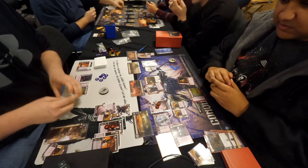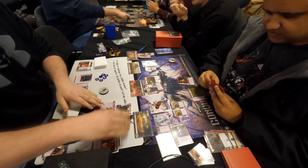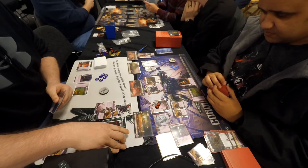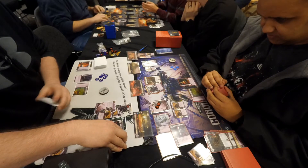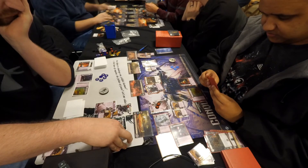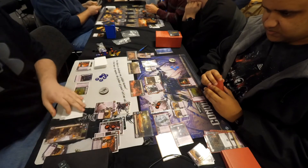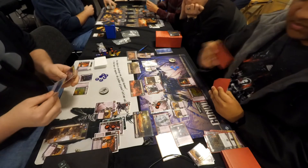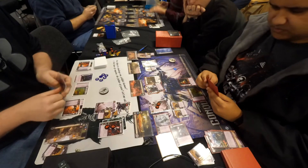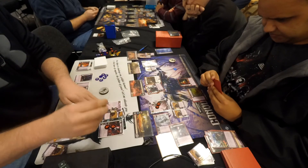Planet number two is two resources and a card to the right for Chris, with both players' copies of Archon's Palace altering this significantly. Planet number three is a couple of cards potentially for Chris, and planet number four is an additional card for Chris. At planet number one, Archon's Terror removes the Clavex War Leader entirely from the combat equation, and two chimera tokens are already sitting at planet number one, looking quite a bit better for Chris.